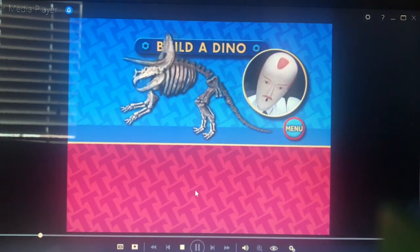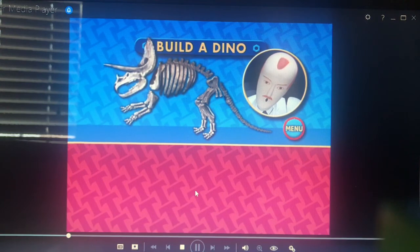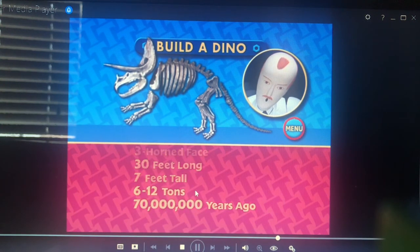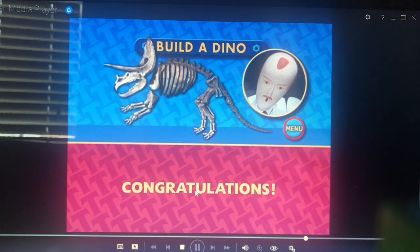This is a skeleton of a triceratops dinosaur. Triceratops means three-horned face. This dinosaur was up to 30 feet long, seven feet tall, and weighed between six to 12 tons. Triceratops lived over 70 million years ago. Congratulations! You did a splendid job. Thank you for playing, and be sure to come back soon.